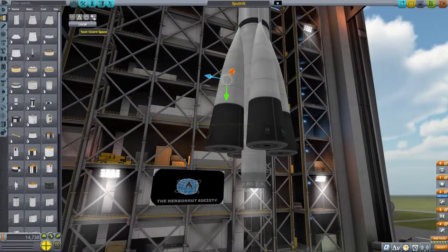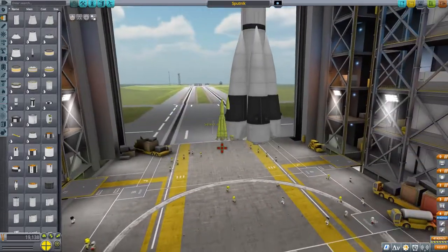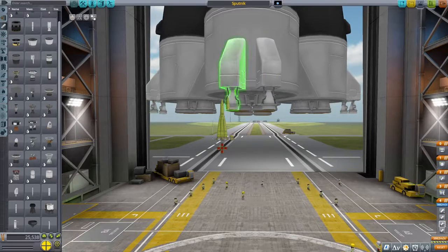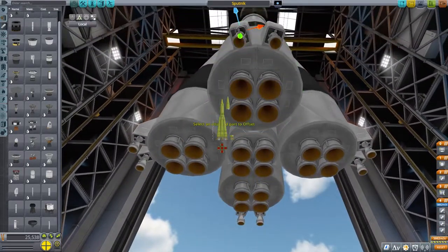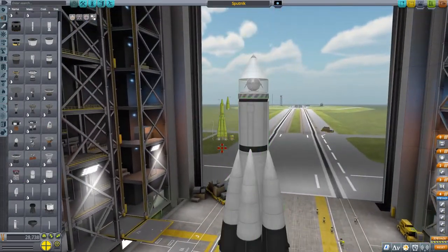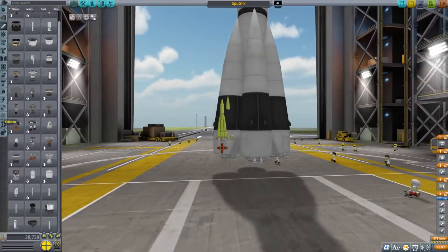The R7 Semyorka — I'm probably butchering that name, sorry native Russians — the R7 was officially the GRAU index of 8K71. If you want to know a little bit more, my buddy Tim Dodd, the Everyday Astronaut, did a good video on that, which will be linked in the description.